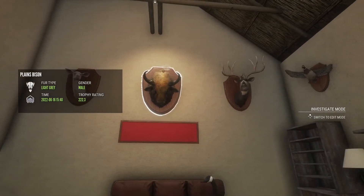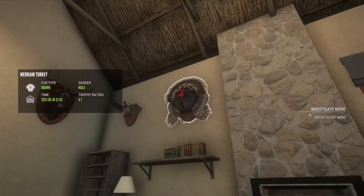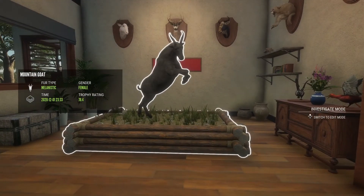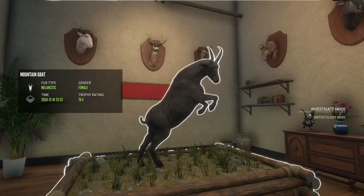Another diamond plains bison, another diamond mallard, and another diamond Merriam's turkey. Right here we do have a melanistic mountain goat, which is actually one of my favorite trophies in my lodge. I just love how they look - maybe in the future if I can, maybe we can get a male and she can get replaced.